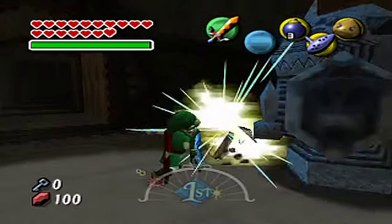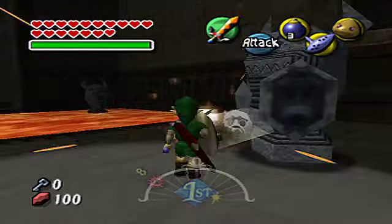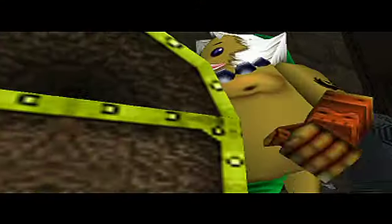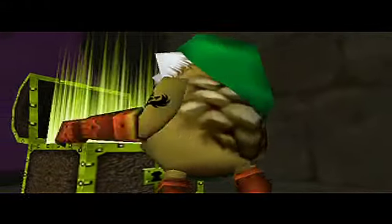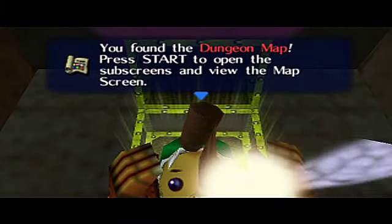Fantastic statues there - I like those statues. This shield has proven to be quite handy, very, very useful. Let's go over here. And there's a treasure chest here, which most likely contains the map or the compass. The map, of course. We found the dungeon map.